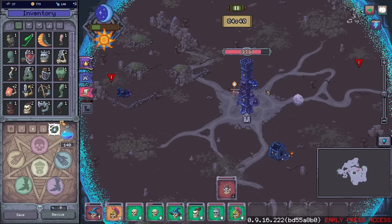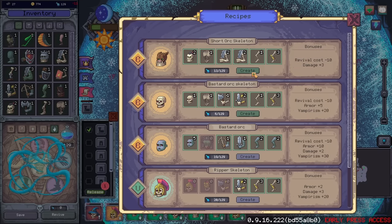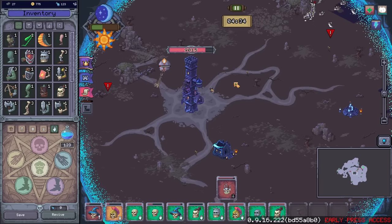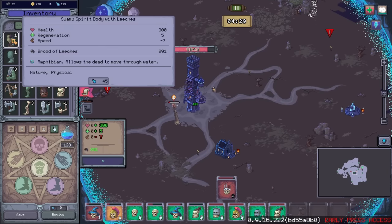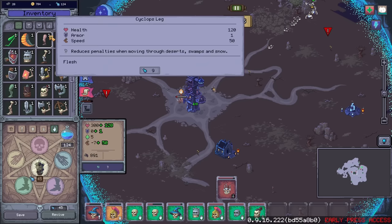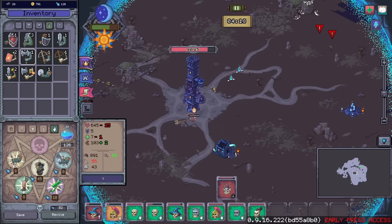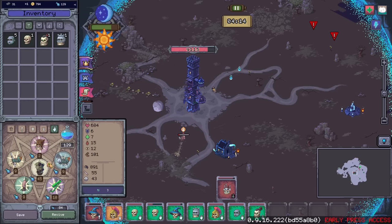This is another Bastard Orc, but we should probably set them to do something. Let's just release these guys. We're just trying to grab as much as we can before we have to leave. What is that — Swamp Spirit body with leeches? Hell yeah! Let's just make the most scuffed-looking dude. Let's go with that head. This guy's going to be on defense, because he should have plenty of regen and vampirism. Oh my god, he's terrifying.